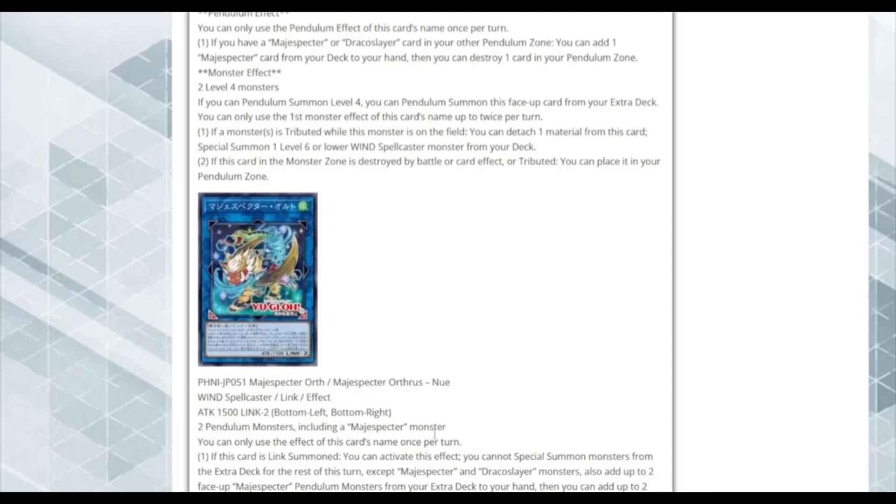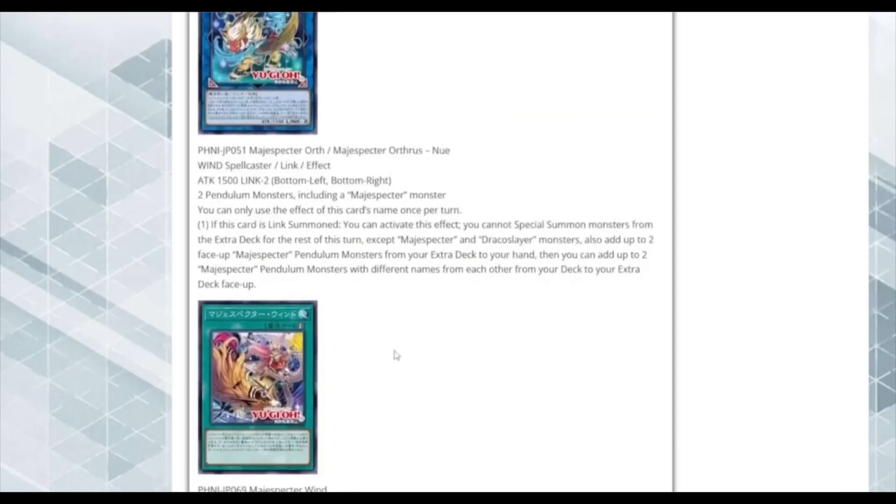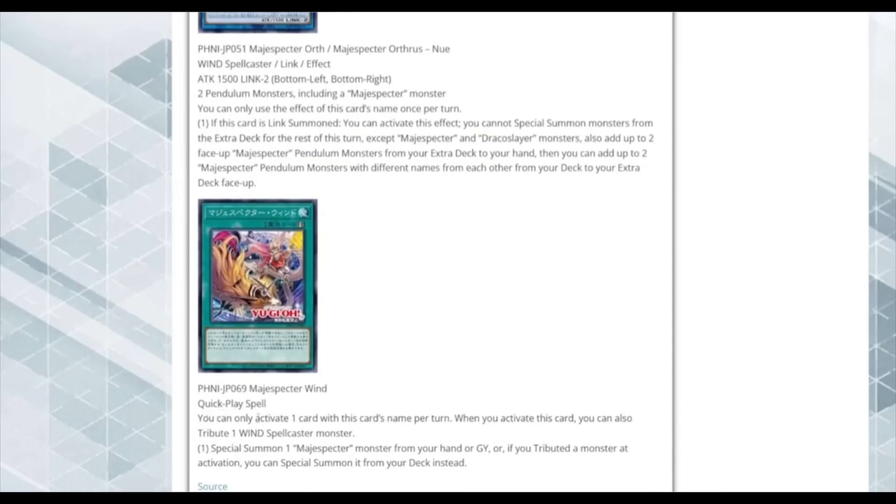Magispector Wind is a Quick-Play Spell — once per turn, you can Tribute one Wind Spellcaster to Special Summon one Magispector from your hand or graveyard. If you Tributed a monster at activation, you can Special Summon from your deck instead. Magispectors now have an Emergency Teleport equivalent. You can Normal Summon Crow, add Magispector Wind, get Bombuku from deck, then Bombuku searches the new Level 4 extender, and you make the new Magispector Link 2.